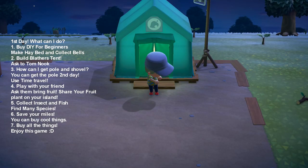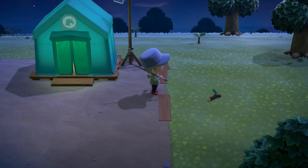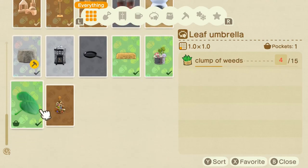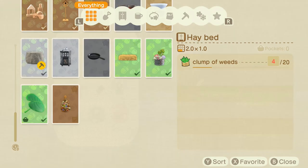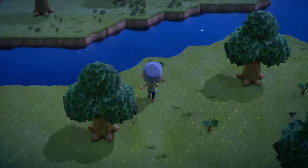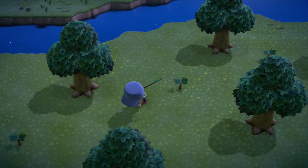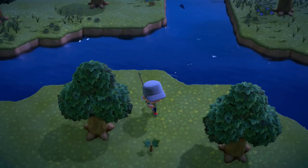You can get some dye recipe — this one is a dye recipe. But I think the best thing is the hay bed. You can make this hay bed. And this is a clump of weeds — you can collect them everywhere. This is the first day when you come into this game, just grab from every place, everywhere. There are clumps of weeds, and you can get 400 bells if you sell this one.